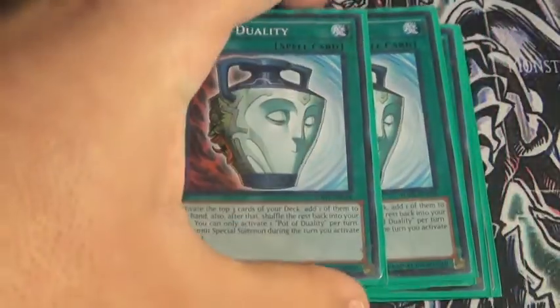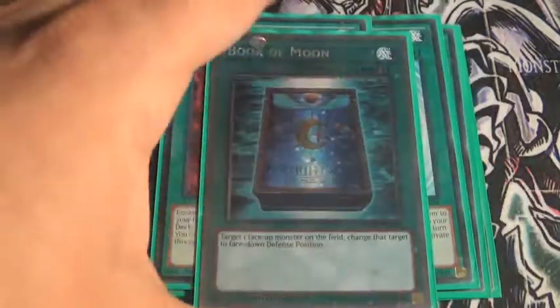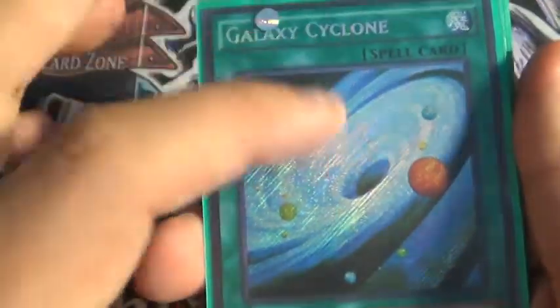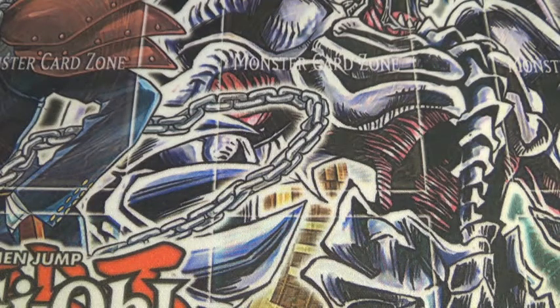And then 2 Pot of Duality for consistency in the deck. And then 1 Foolish Burial Moon and 1 Galaxy Cyclone — can't talk today apparently. Galaxy Cyclone is very good as well, basically acting like a 4th MST for the deck.